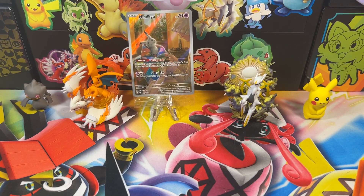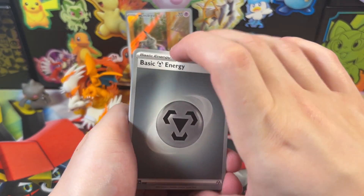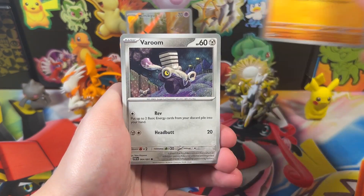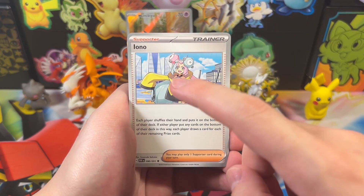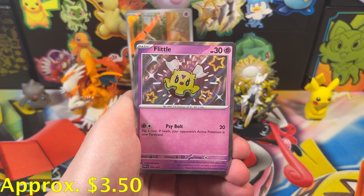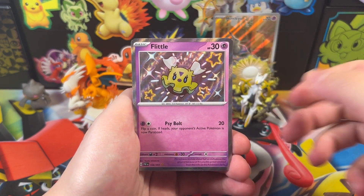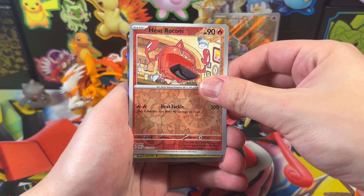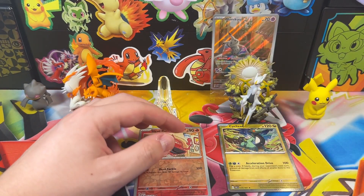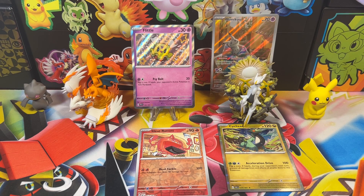Here's a code card — one two and done, let me know what you get from that. Paldean Fates opening part two, first reaction, whatever you want to call it. We got a Metal Energy, Clobbopus, Frigibax, Magshift, Net Ball — very playable card, or at least it used to be. And we've got a Flittle — I keep forgetting how quickly these shinies come up in these packs. One for one already, awesome! And it's a shiny, cool. We've got a reverse holo — because I'm the king of reverse holo rares — of a Heat Rotom, and our rare is a Cyclizar. Already pulling doubles, but we've got this gorgeous Flittle shiny.